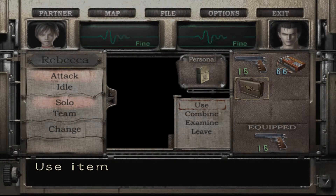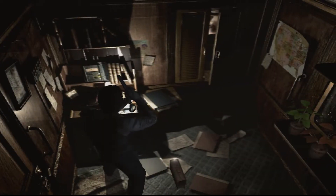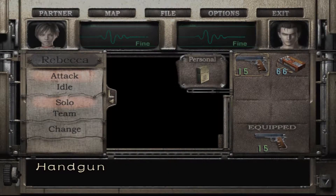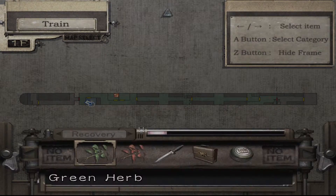I guess I'll take the briefcase. Don't have a use for it yet, I'm most likely just gonna leave it here. There's a switch here — flip it. Billy can't mix herbs, so that's not good. I'll just examine them just in case I never come back here. Now they're on my list.